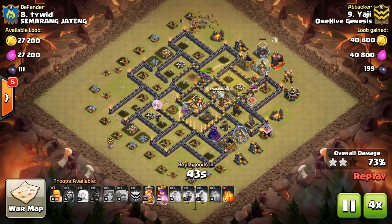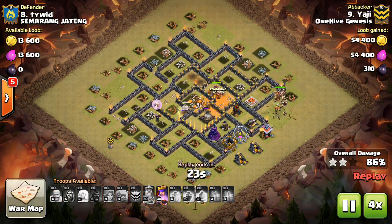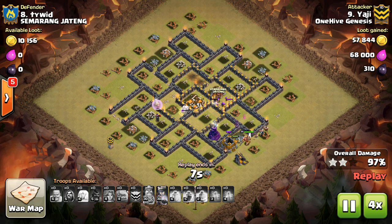Furthermore, the Valks often run out ahead of the Golem, so it's not going to be a huge difference whether the Golem is max level or not. The only exception is if you want to spread out your Hogs or your Valks, because deploying them in a CC won't do this — they'll all be clumped up.